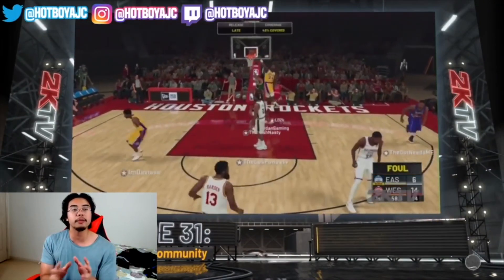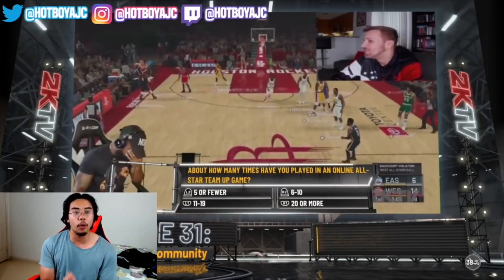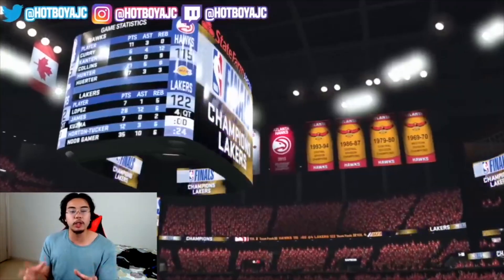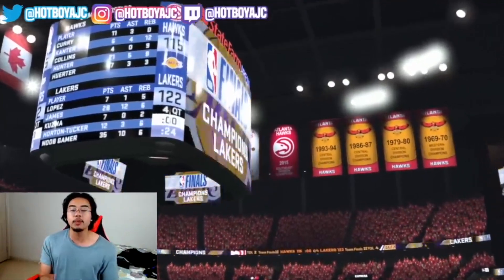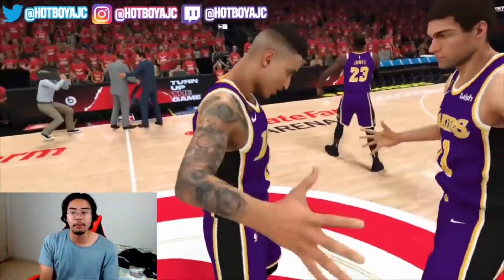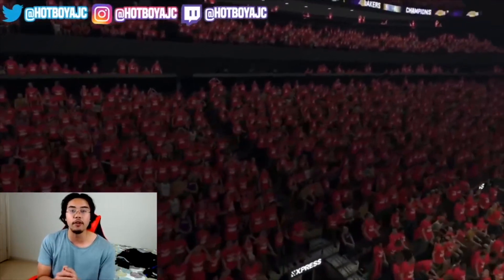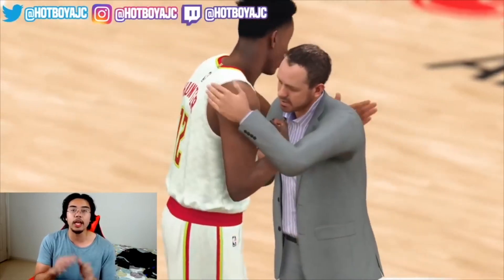Step number one: go on your main build. Whether your main build is maxed out or only 90 overall, you want to use a build you've been using for a while, because this way you're going to have a better contract than just making a new MyPlayer, which gives you only 500 VC a game. If you've grinded to 95 or 99 overall, you're going to have a contract of around 1,000 VC per game.